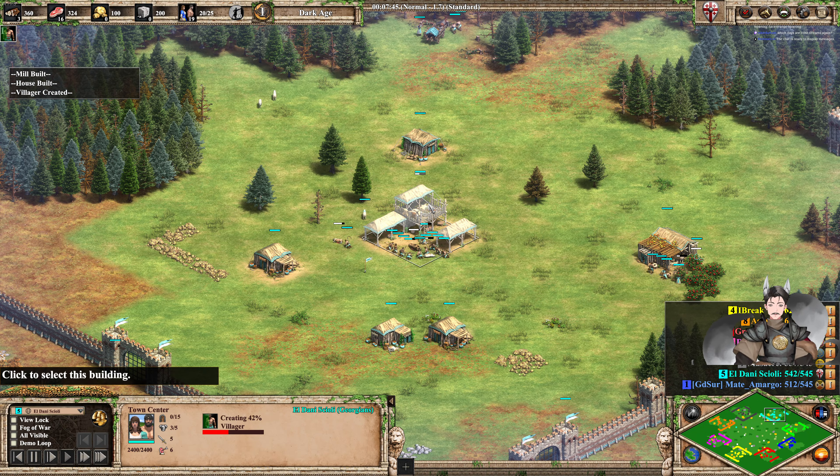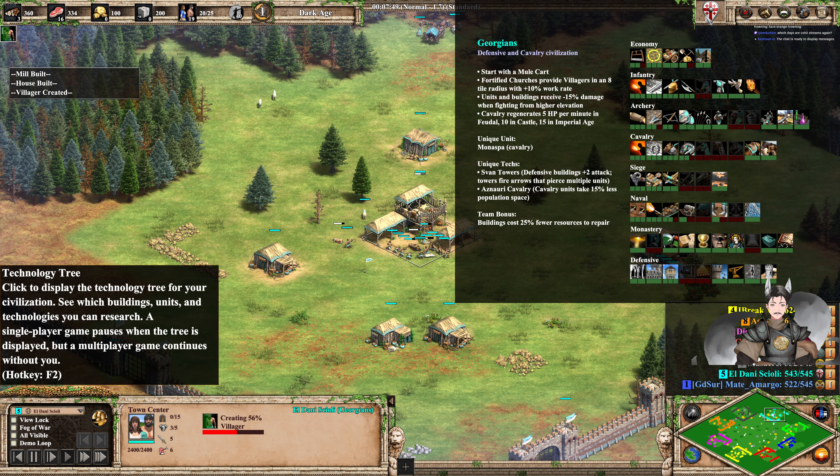Cyan are the Georgians — a defense and cavalry civilization. They start with Mew Park, and fortified churches provide villagers in an 8-tile radius with increased work rate. It's an arena map, so I have an idea he'll boom and go for fast castle.